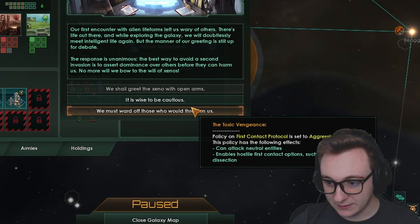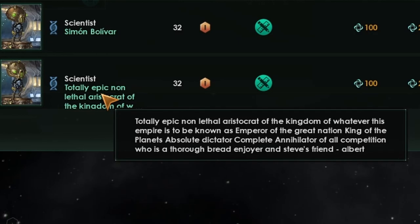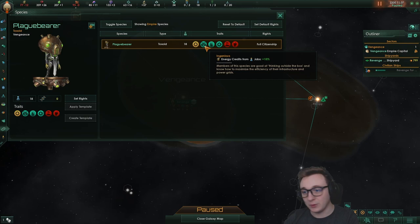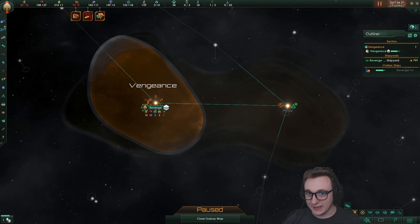We need a construction ship, which will take us a little bit. While we wait, we'll get a new scientist. Since we already have an energy grid and our pops are Ingenious giving us more energy from jobs, we're going to start building that to fix our economy a little bit. It's not looking too good. And if you were wondering where all the names come from — planet names and leaders — it's around the Patreon, which greatly helps fund these videos and starts from as little as a dollar.